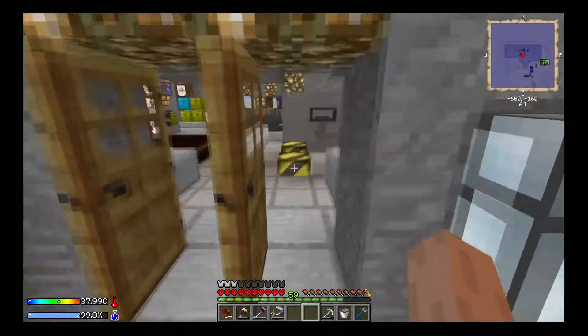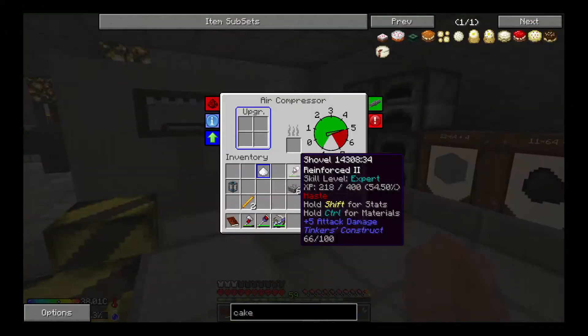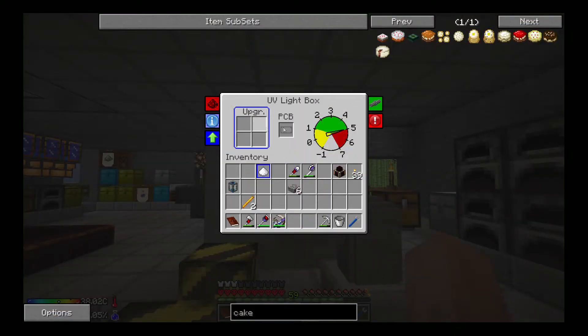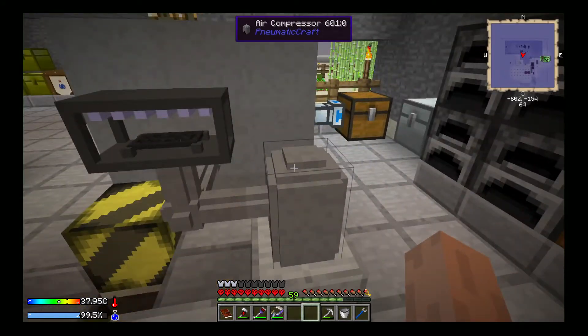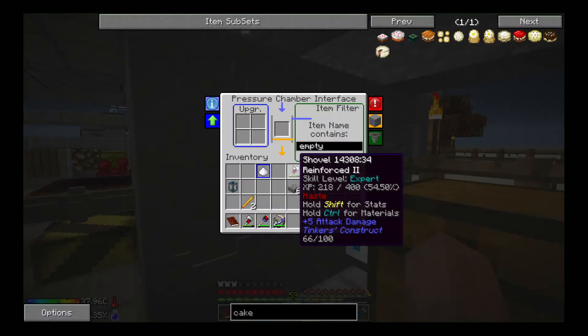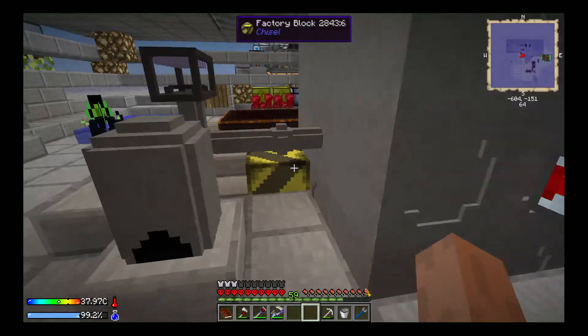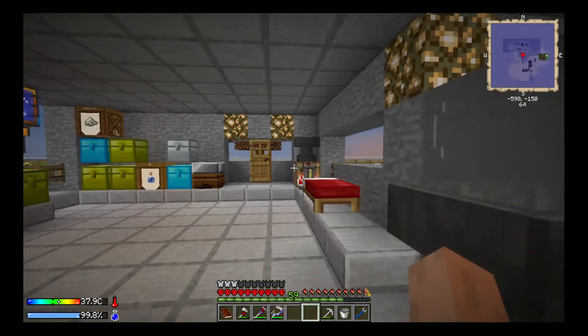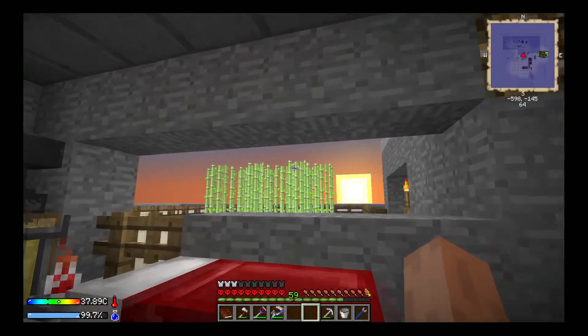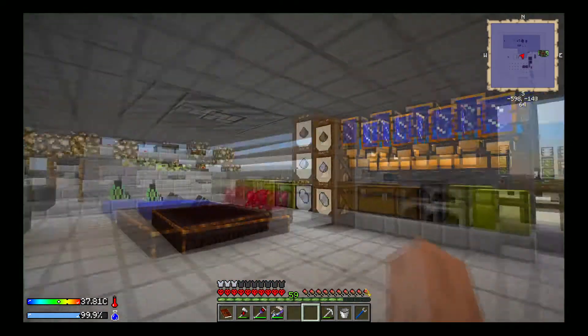Now we can also add speed upgrades to our air compressors and stuff like that. We can add them to this PCB, and the UV lightbox too, but I don't think we really need that. I believe we can also add them to the pressure chamber interfaces. I've only got one speed upgrade left, so I'm just going to hold on to it for now. Let's go ahead and sleep through the night.